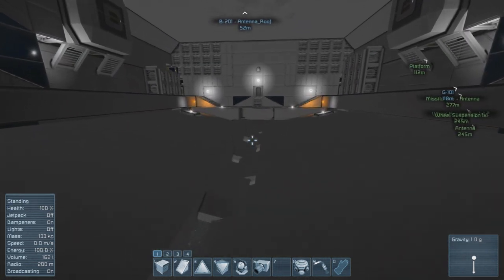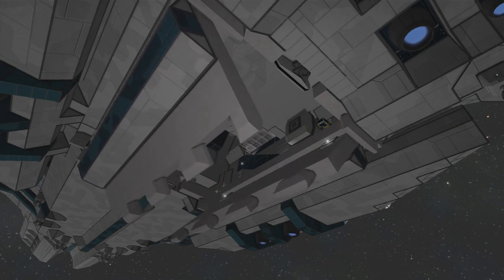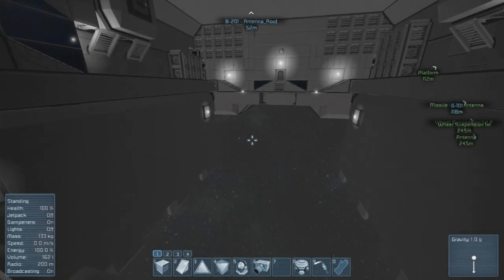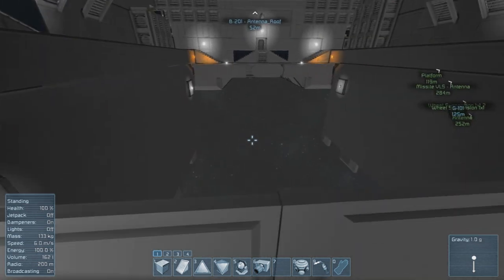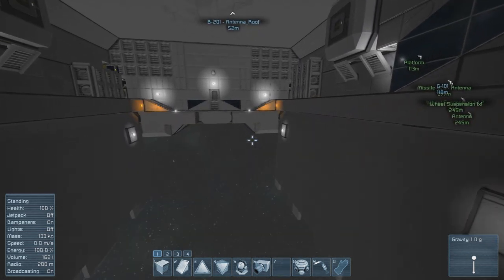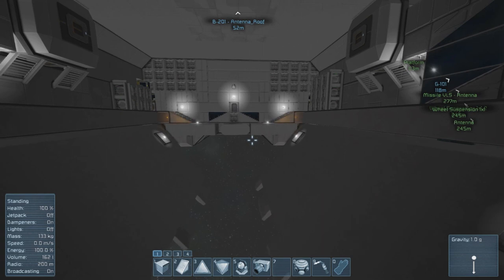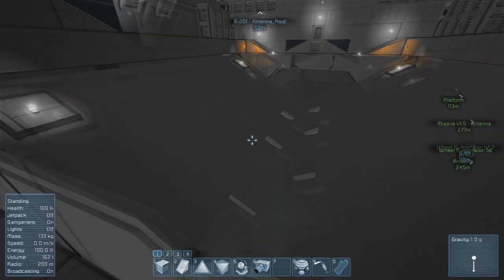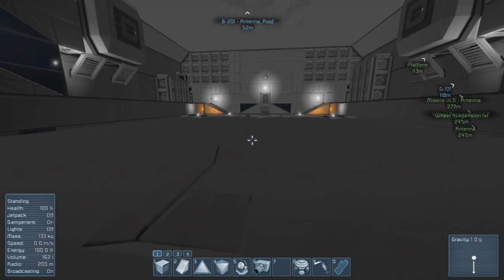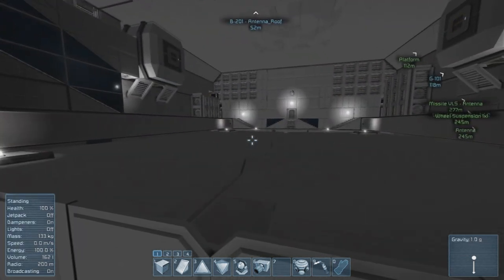This button unlocks the hangar doors and puts them in a ready state to be movable. That button now opens the doors. Just for an idea of what size ship this hangar can take — the G101 gunship included with this weld will fit in almost perfectly. Hit the same button again to close the doors. Those lights will continue flashing whenever the doors are able to be moved; once closed and locked, the lights turn off and the doors can no longer move.